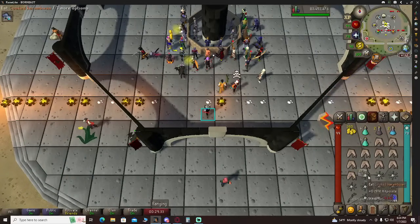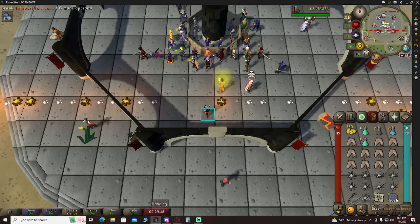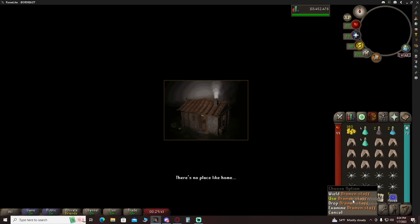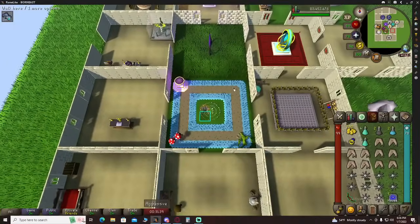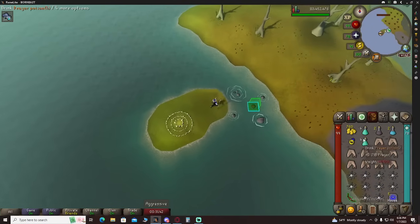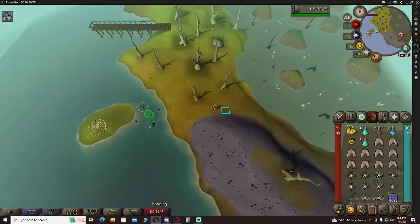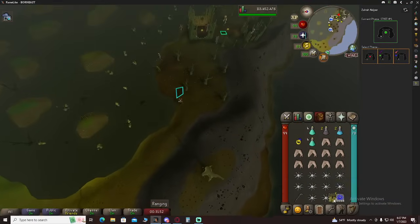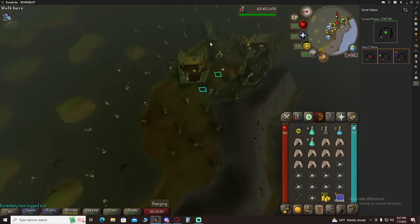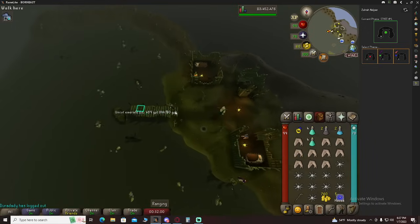Now we've got all the supplies we need. We're going to go try Zulrah. I've gotten my Dragonhide stuff out of the bank, because making new Dragonhide stuff would take a while and I don't have the diary done — just made things a little simpler, not too much of a difference. We've got our antipoison, our potion, our recoils, and everything we need. Our defense is pretty low, that's why we have the Karambwan ones, and I think that will help us out quite a bit.